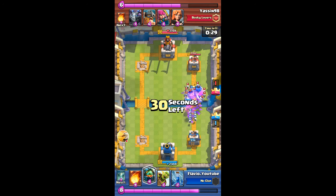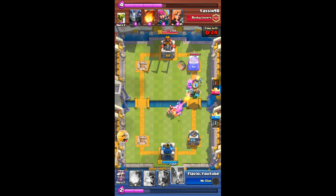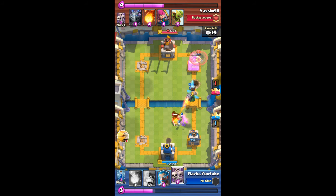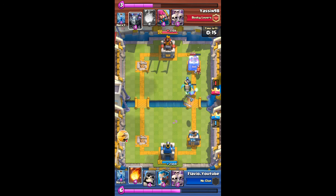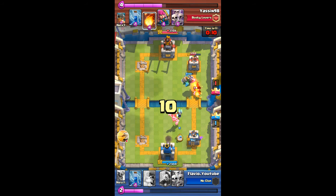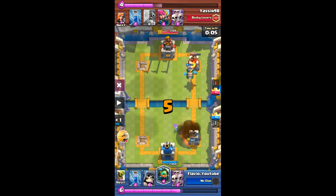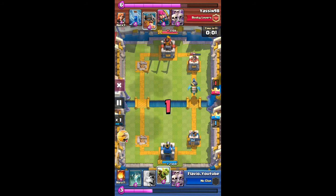He uses skeleton army to counter my giant skeleton — I was a little late on the zap. He rushes me with elite barbs on the left lane, but fortunately those skeletons pulled the elite barbs, which is the reason my tower didn't get any hits. I fireball the goblin barrel to take out the goblins, but unfortunately I miss one goblin, which gets a few hits. He fireballs my tower, leaving it with just 252 health. The inferno dragon locks onto the right tower but gets taken out.